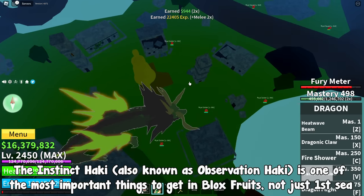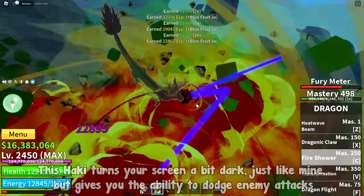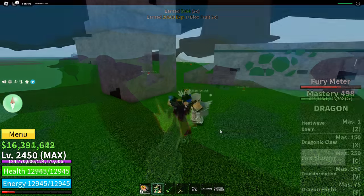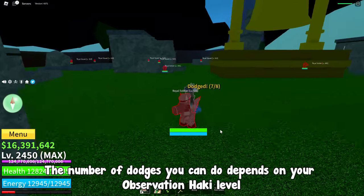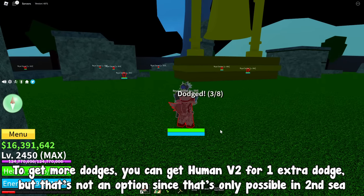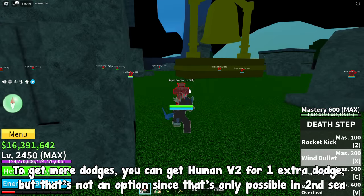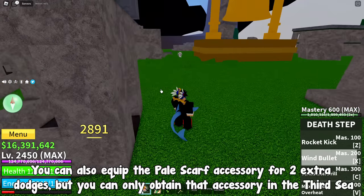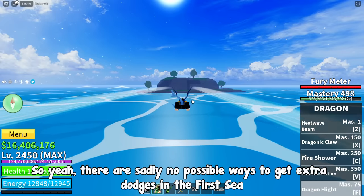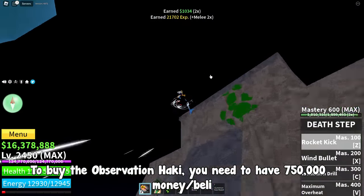Instinct Haki, also known as Observation Haki, is one of the most important things to get in Blox Fruits — not just the first sea. This Haki turns your screen a bit dark but gives you the ability to dodge enemy attacks. The number of dodges depends on your Observation Haki level. Without any buffs, the max dodges you can get are 8. You can get Human V2 for 1 extra dodge, but that's only possible in 2nd sea. You can also equip the Pale Scarf accessory for 2 extra dodges, but that's only obtainable in the 3rd sea — so there are sadly no ways to get extra dodges in the 1st sea.